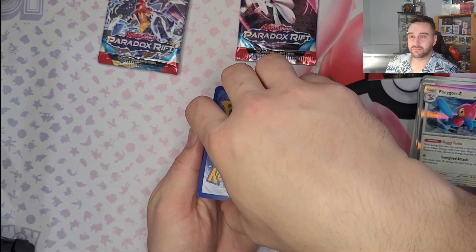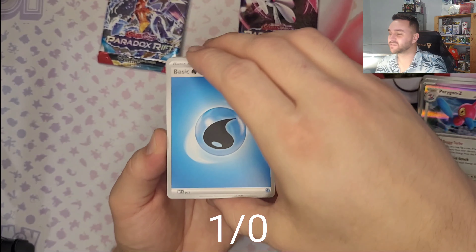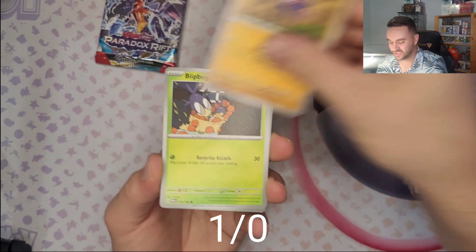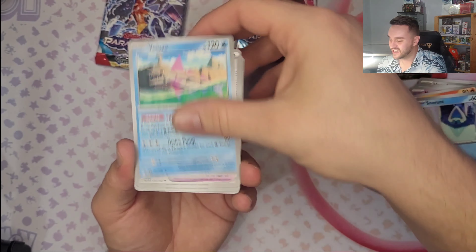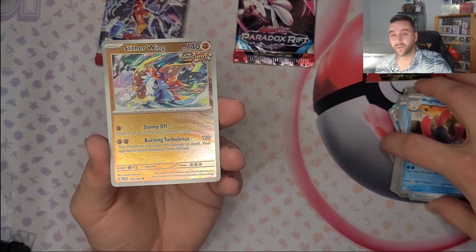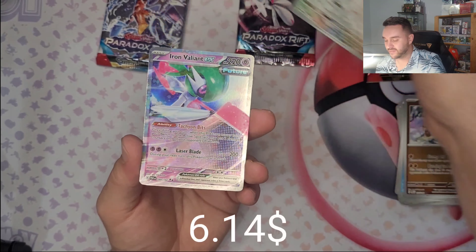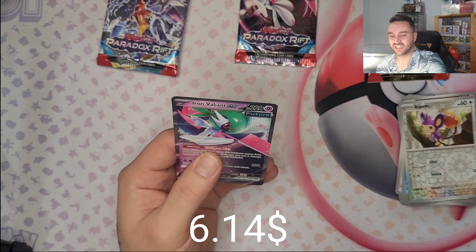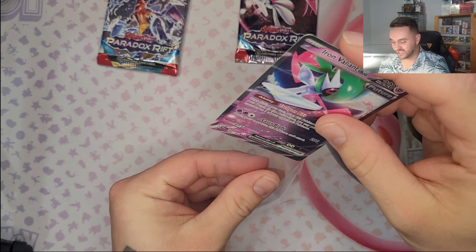Wifey is going with Steel this time, and I'm gonna go with Water. First point for me! Heroes - PokeMart - just for you guys not to forget! And Iron Valiant EX - first pull of the ETB box, on my side!